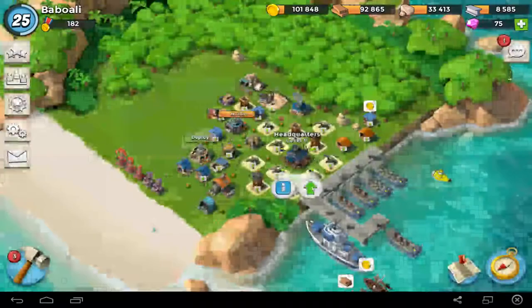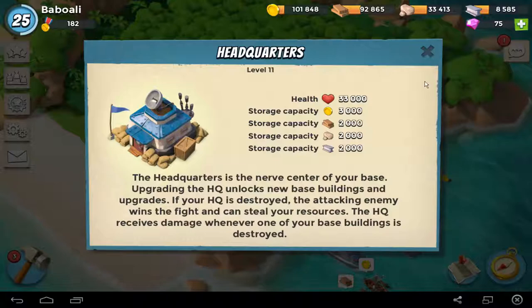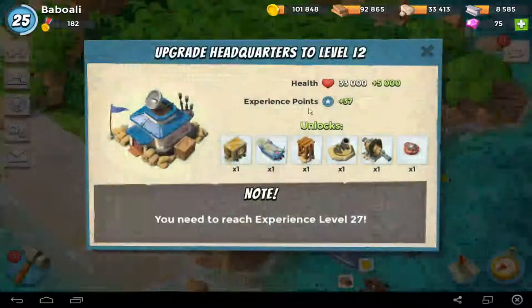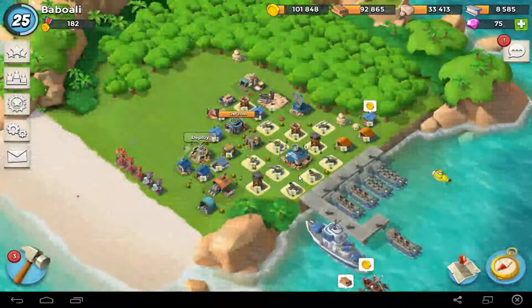Because normally, if you click on your HQ, then you can change your base layout 6 times. But I can't, maybe it's that way because I am low level.